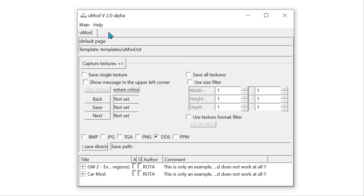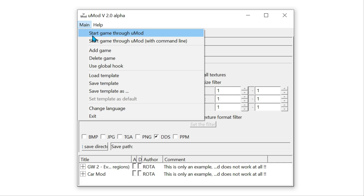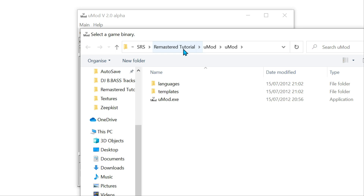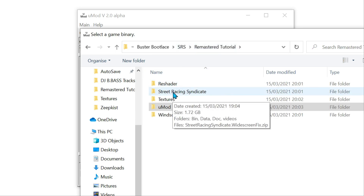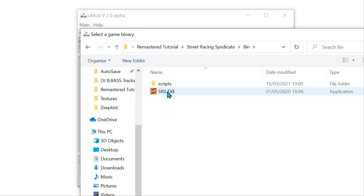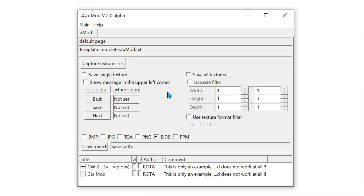To do that, click Main, then Start Game Through uMod, then Select the Game to Start. Navigate to your copied Street Racing Syndicate game files, go into the bin folder, and double-click on the SRS EXE. Now we've got Street Racing Syndicate opened up within uMod.